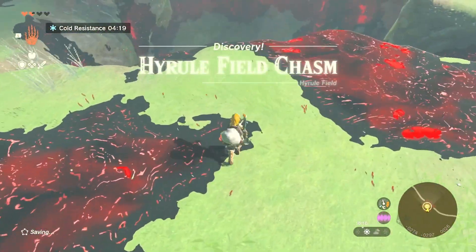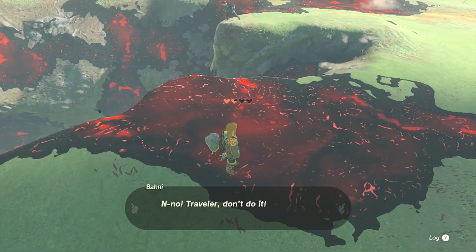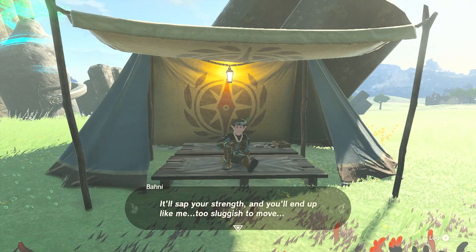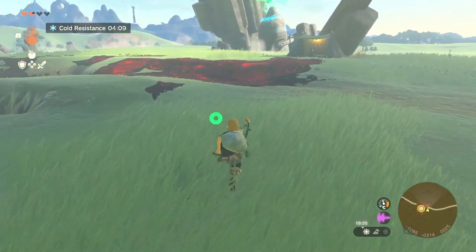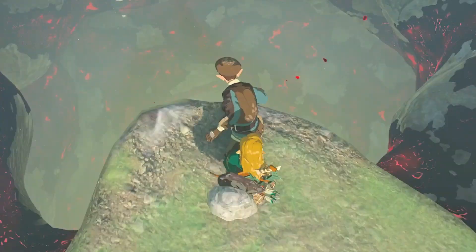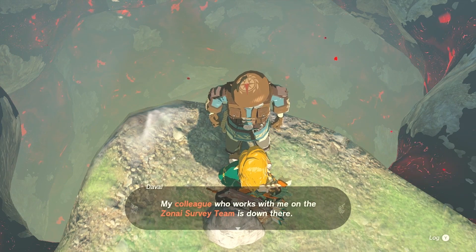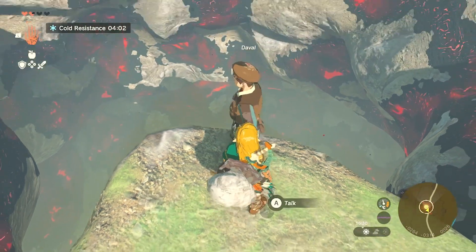This is the Hyrule Field chasm. There's a warning — don't touch it! A character warns that it'll suck your strength and you'll end up sluggish. I kind of jinxed myself there. Going to talk to this guy — he says what's the big deal, you can't just walk behind someone standing on the edge of a chasm. His colleague works for the Zonai Survey Team down there. He tells me not to startle him like that again — he's deep into his investigation work.